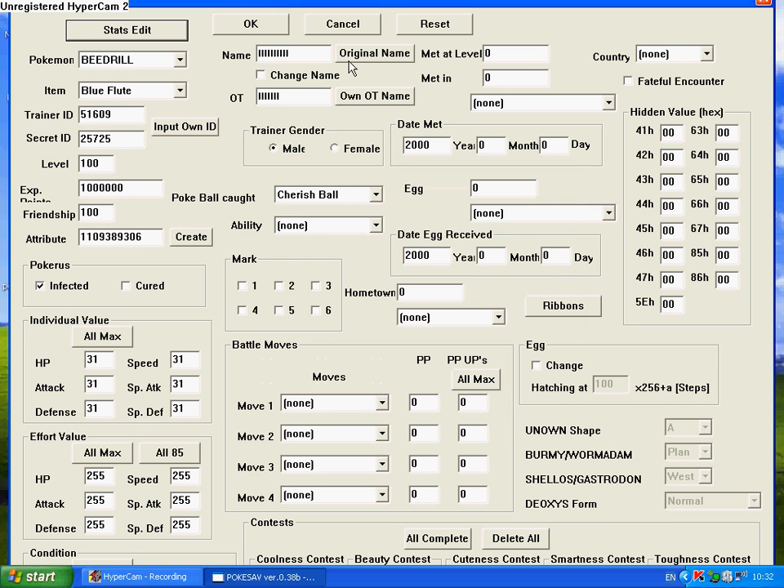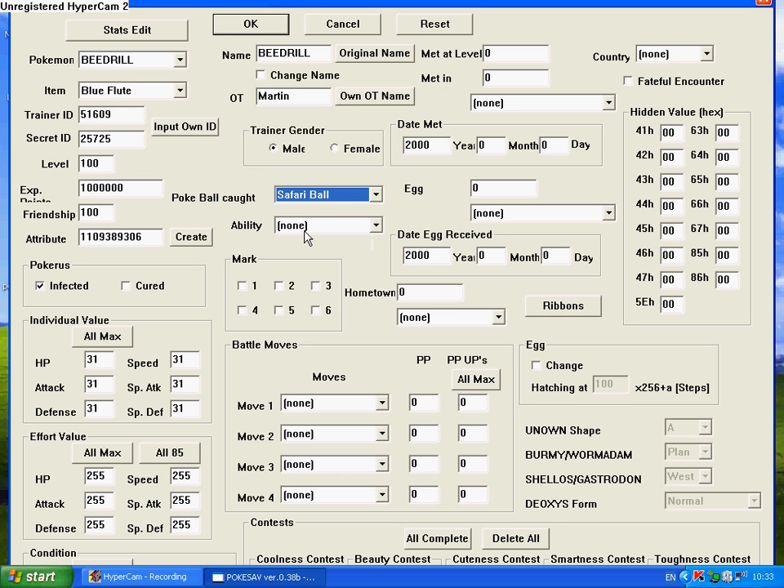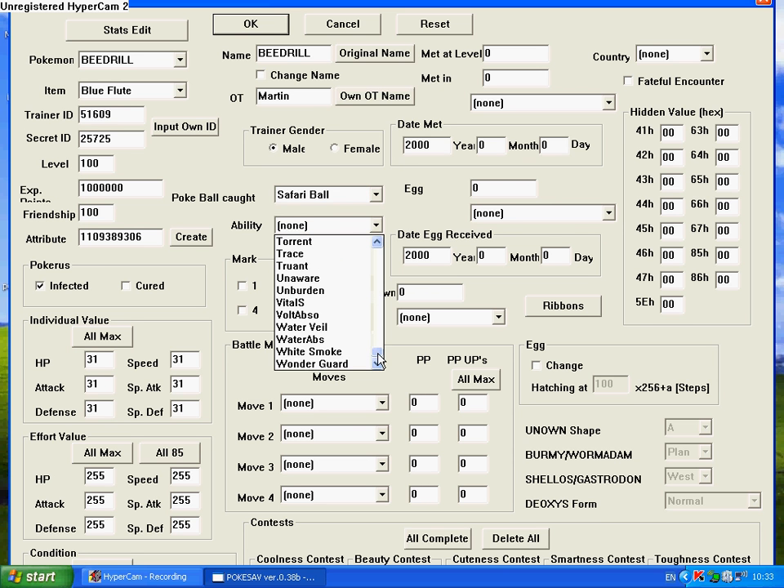For Original Name, you just have Beedrill loaded there, but there will be some spaces afterwards so you just click and hit Delete a few times. You can choose your own original trainer's name — that's useful if you want to change the name later in the game. Trainer gender you can change as normal. For Poké Ball, you can choose whatever ball from all the balls in the game — I'm going to choose Safari Ball, just because. For Ability, most people will choose Wonder Guard because only super-effective moves will hit. But since Beedrill is Bug type and weak to Fire, I'll choose Flash Fire so it absorbs Fire-type attacks.